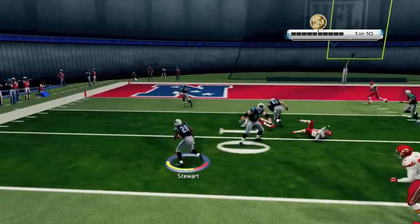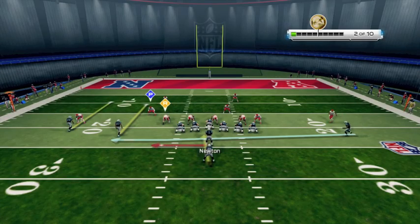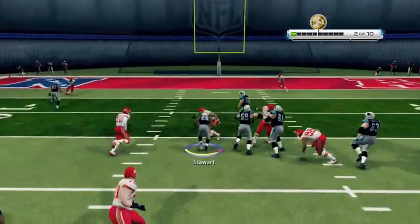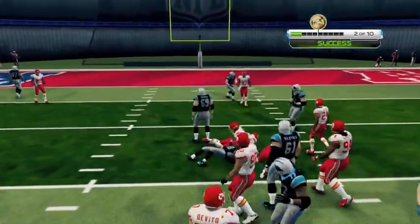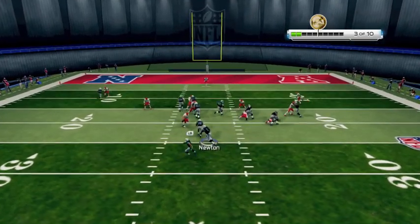We make the right read, we hand off the ball to Jonathan Stewart, and he goes in for six. As you can see on the screen, you have an R and a P. R is for the read man — if he stands up, what you want to do is hand off the ball by holding down A on Xbox or X on PlayStation 3, and that's going to give you a correct read every time.